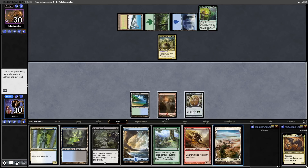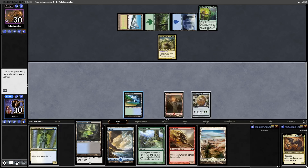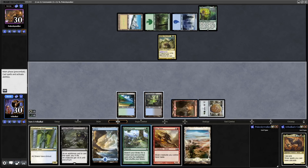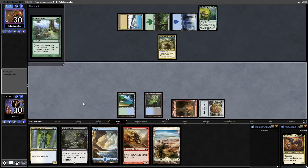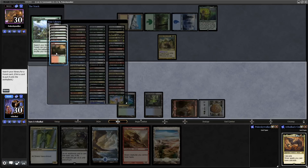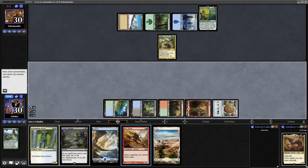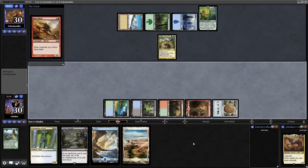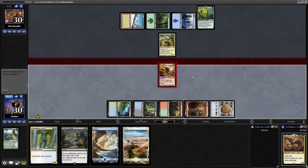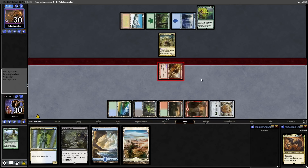Let's get down some black and then we can go into Nature's Law. Blur Sliver will be red — it gives slivers we control haste. If we're getting down our commander next turn, hopefully we'll cascade into a sliver and they'll both have haste.